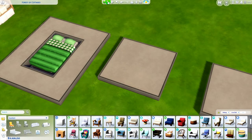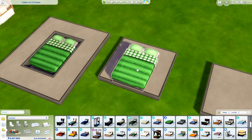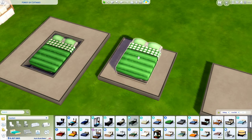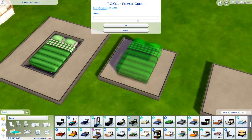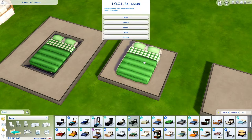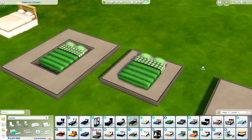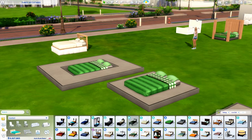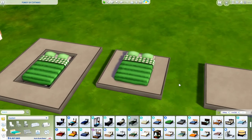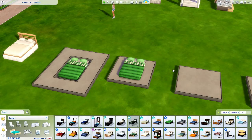You can also just sink the bed into the ground itself. If you have the tool mod, you can do it — you just lower it. Most likely this is not usable by Sims, but you can still do it. A bed frame will look fine if you have it against the wall. So those are two sunken bed ideas using platforms.